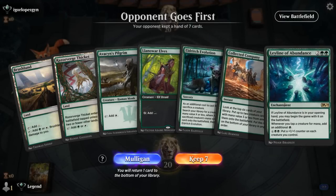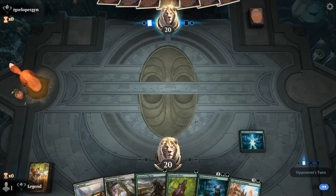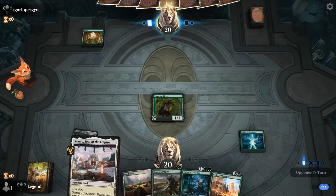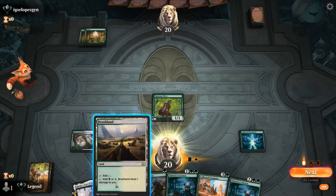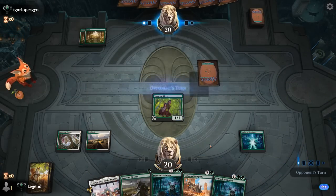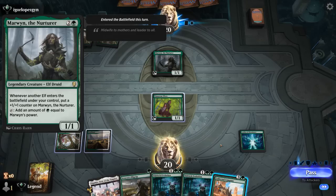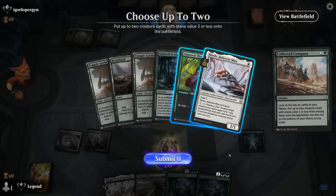We're on the draw and the hand seems keepable — we've got Leyline of Abundance, two mana elves, and between Evolution and Company we're likely to assemble the combo. Opponent starts with turn-one Forest, which we don't mind seeing since they're less likely to have removal. We cast a turn-two Collected Company end of turn — Scurry Oak is what we most want to find. We get Marwyn instead, so this could be an Elf deck or a Marwyn combo deck built around various untap effects.